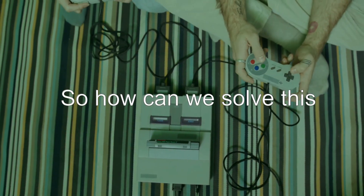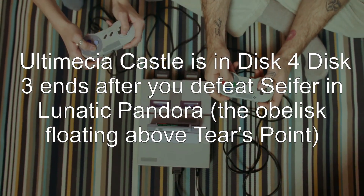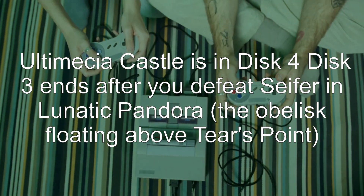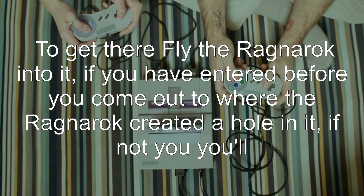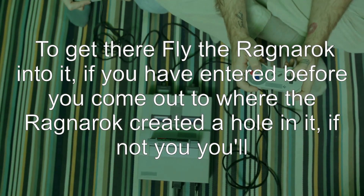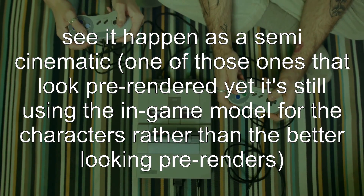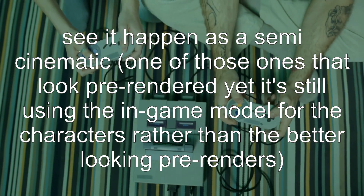So how can we solve this? There are two possible answers. Answer 1: Ultimecia's Castle is in disc 4. Disc 3 ends after you defeat Seifer in Lunatic Pandora. To get to the obelisk floating above Tears Point, fly the Ragnarok into it. If you have entered before, you come out where the Ragnarok created a hole in it. If not, you'll see it happen as a semi-cinematic — one that uses in-game models for the characters rather than the better-looking pre-renders.